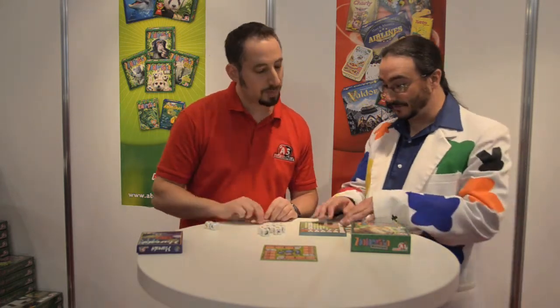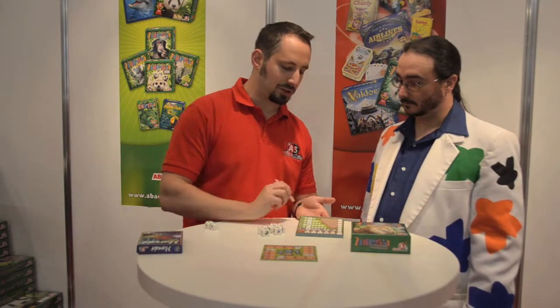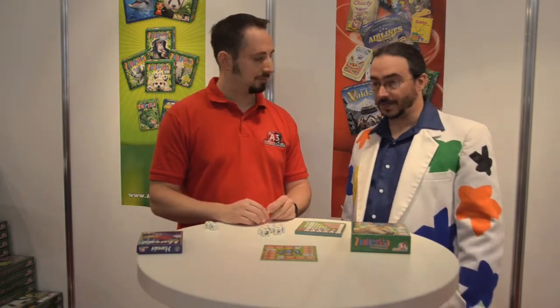You use those dice to fill up your enclosures in your zoo — you just mark the number of animals you got. If you are the first one to fill an animal type, you get a bonus. If you fill up the enclosure, you get a bonus. And if you get too many of one animal type, you have to go in the barn and you get minus points. There are a lot of elements people know from Zuloretto, so they'll have easy access to the game. But it plays quicker — like 15 minutes.